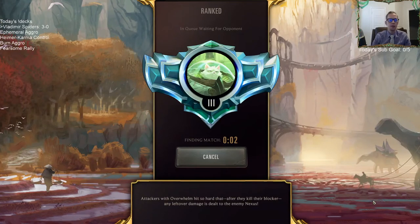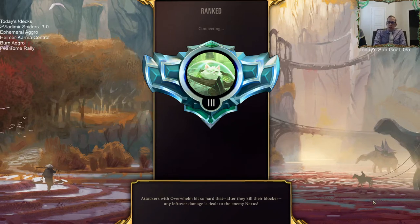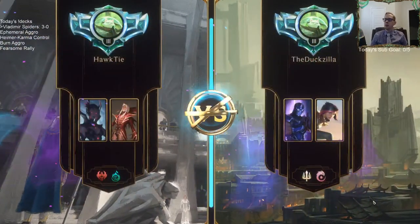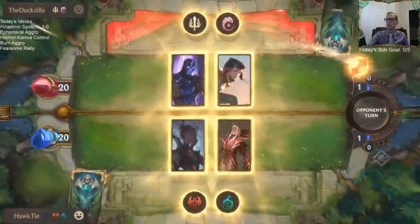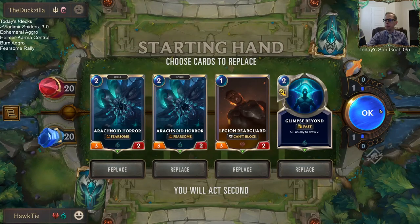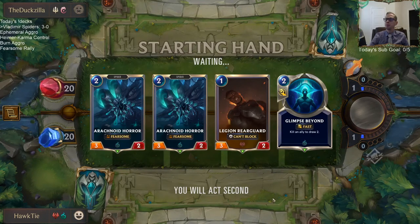We're 3-0! We got the Barrier deck with Shen and Fiora. I got some Vlad Spiders — we're 3-0 with it too.